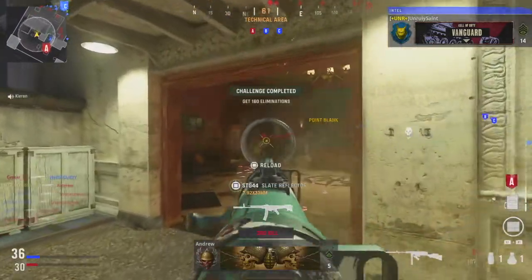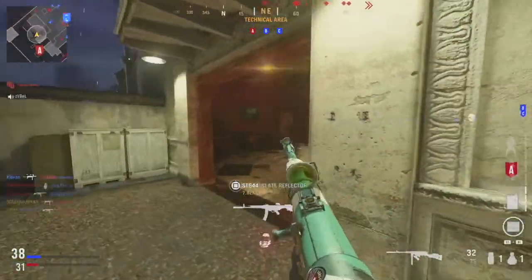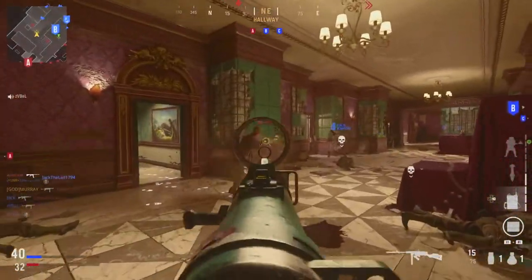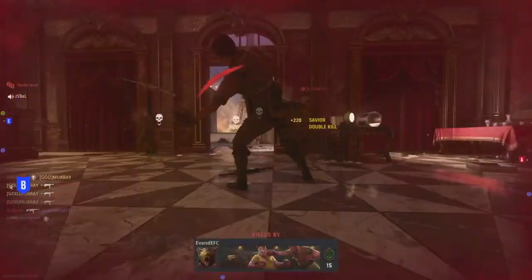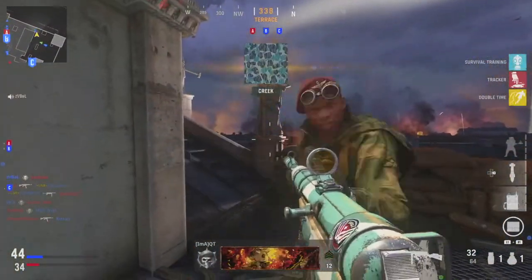Moving on to the second set of challenges, the Surgical camos — for this set you need to get 100 headshots. If you are struggling to get the headshots, my advice is to put attachments on that make the gun as accurate as possible. Whenever you're killing an enemy, always try and aim up as high as you can, and make sure you're jump shotting around corners as this will put you at the highest point possible and will most likely result in a headshot.